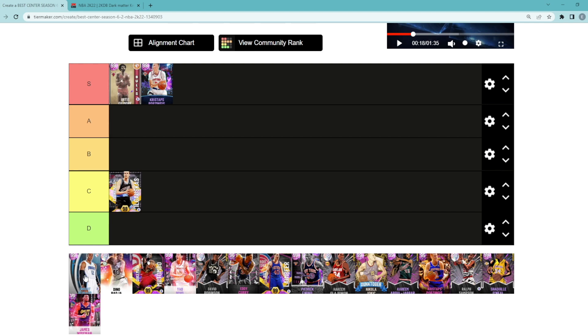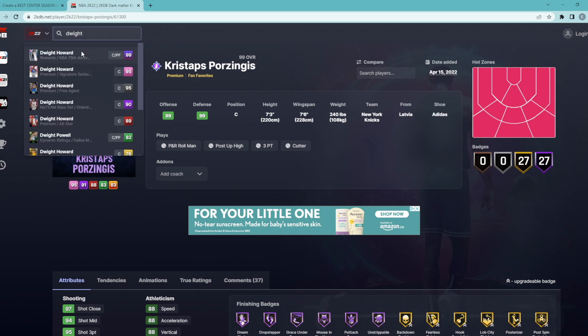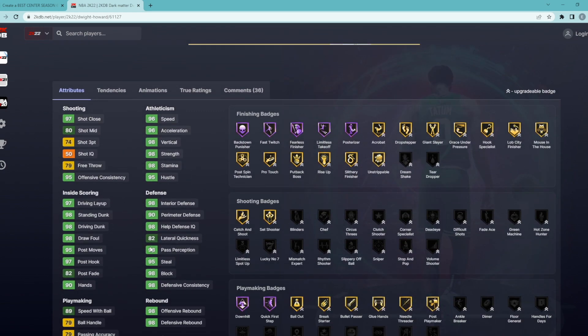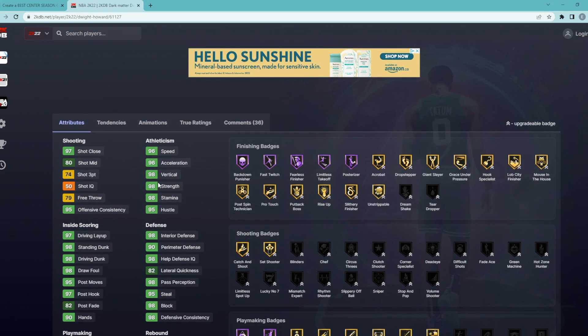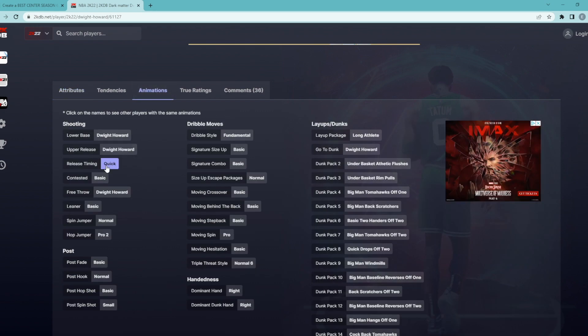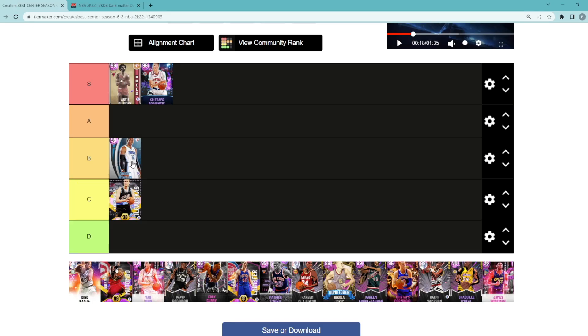Next center is going to be Dwight Howard. I think he's probably B tier. I think he's probably better at the power forward position, but he still looks to be not bad at center. He's 6'11 with a 7'4 wingspan. Defensively and athleticism wise, this card is amazing. He's got 98 block, 95 steal, 90 perimeter, and 98 interior defense. He's got 98 vertical, 96 speed, 98 driving dunk, 98 standing dunk. My big flaw with the card though is going to be the 74 three ball. And I'm really not the biggest fan of this jump shot. If you can somehow green consistently with Dwight Howard, then he's probably a really good center for you. But me, I'm very 50-50 and I cannot green with Dwight Howard's jump shot.